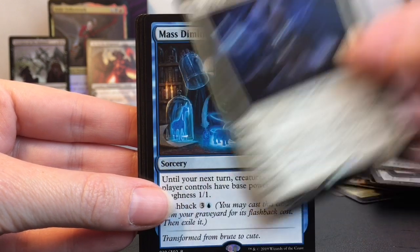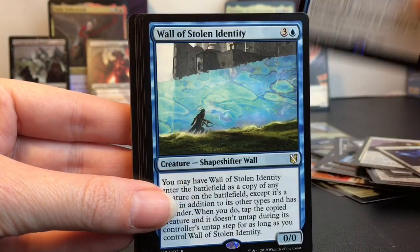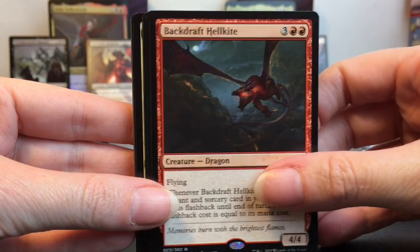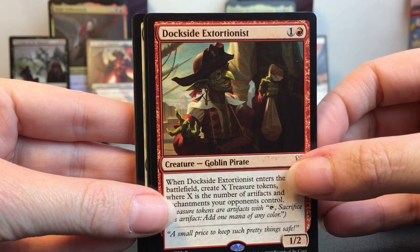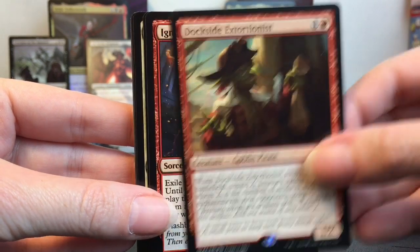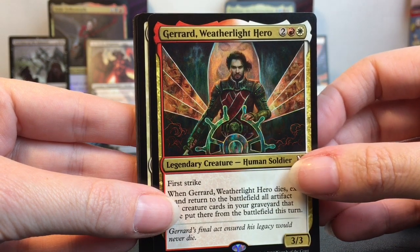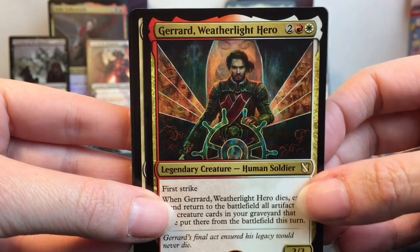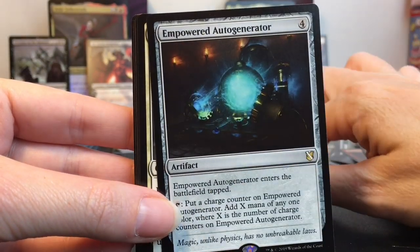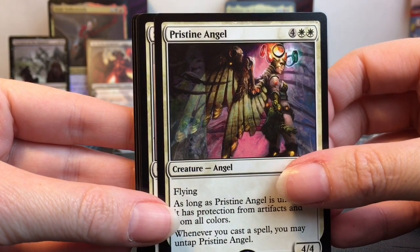Thalia's Geistcaller, Mass Diminish — oh look, he's making miniatures! Okay, I like this guy. Wall of Stolen Identity, Backdraft Hellkite. Dockside Extortionist — he's like a little goblin pirate, there we go! Ignite the Future — some sorcery. Gerrard, Weatherlight Hero — that's cool, he has a captain's wheel, he looks awesome. Empowered Autogenerator, Pristine Angel.